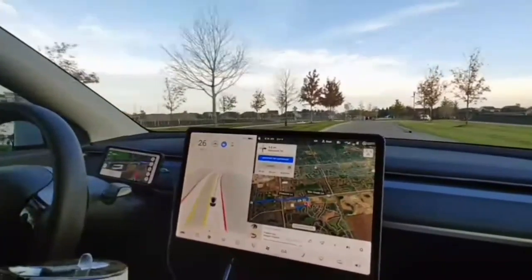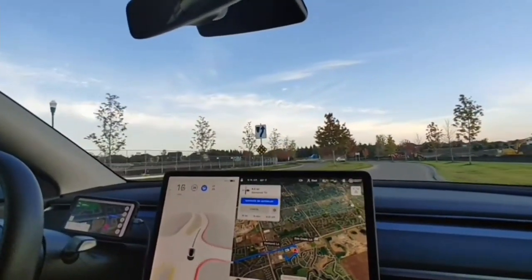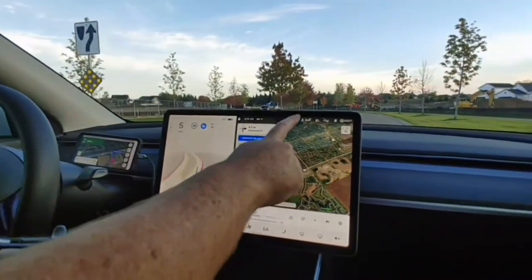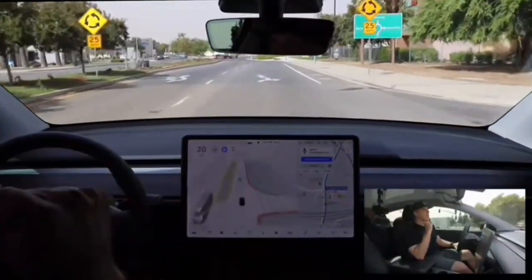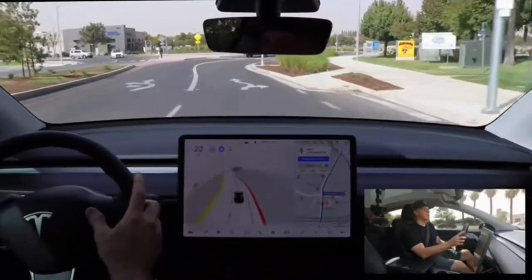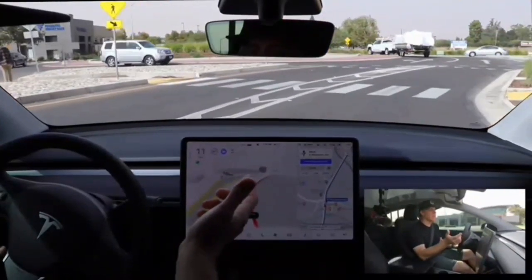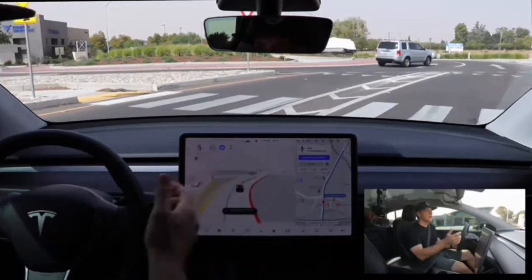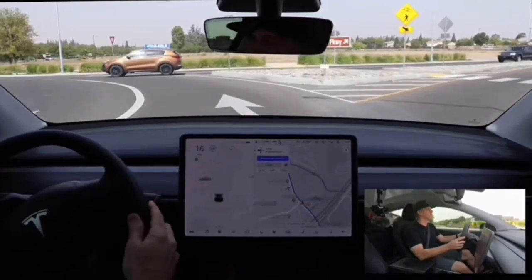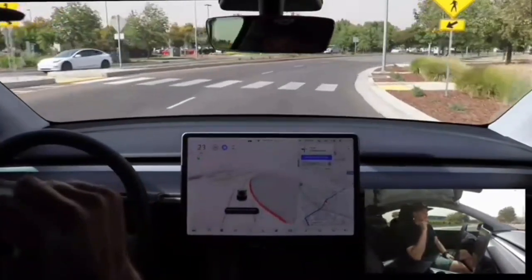This is going to be a big test — a big street. It thought there was a stop sign where there wasn't one, so we'll send that to Tesla. Then came the roundabout — it slowed down, said 'enter the roundabout and take the second exit,' but kept hitting the brake for no clear reason. I had to take over. That was a big fat fail.